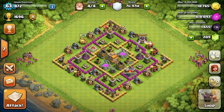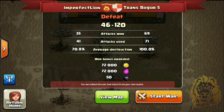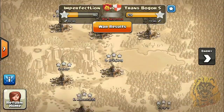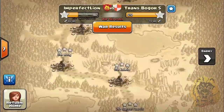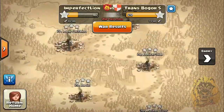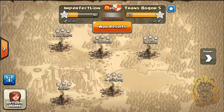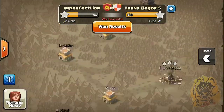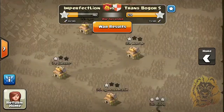Ever in clan wars that we've ever faced, and this is them — this is the people I'm talking about. They got 120 stars, which means they 3-starred every single one of our bases in like 55 attacks. 55 attacks and they 3-starred every single base we have. That is phenomenal and we hardly got anything on them. Personally I got 3 stars — I got 6 stars total in this war.